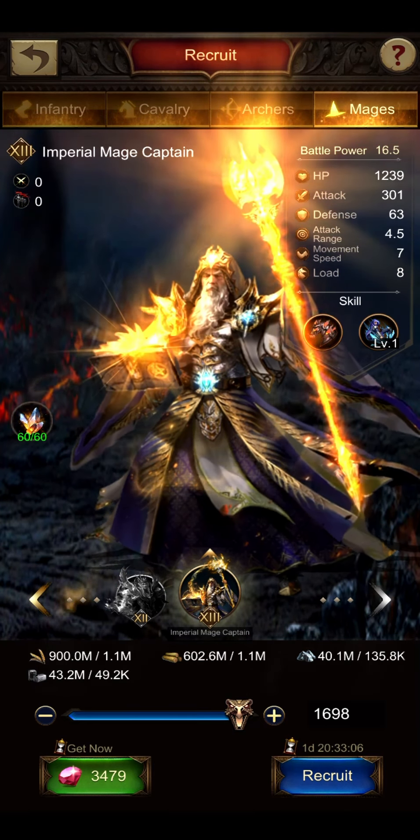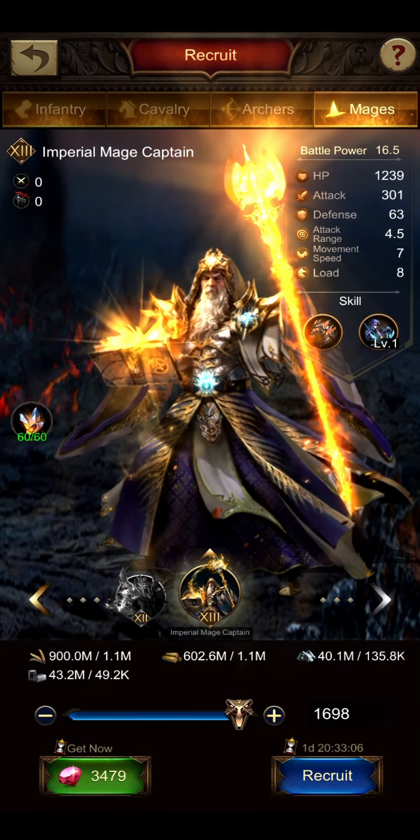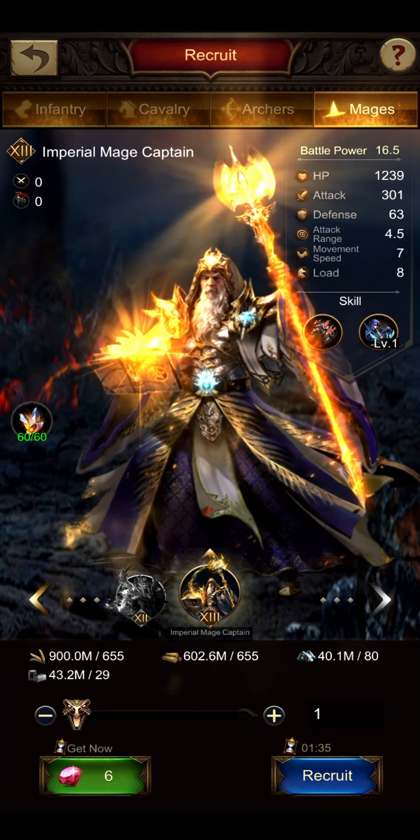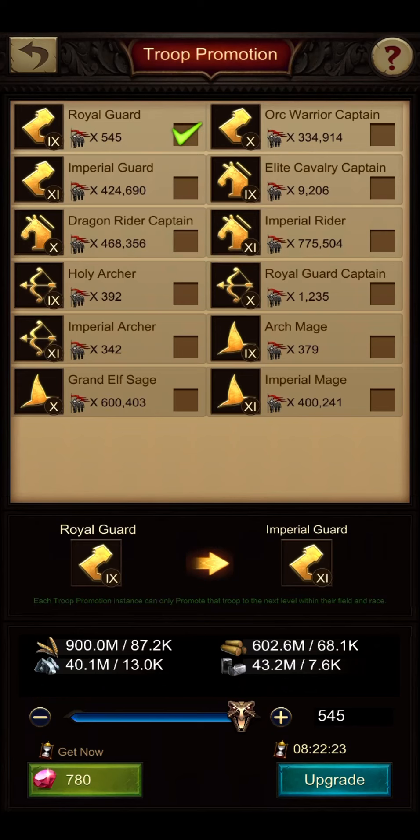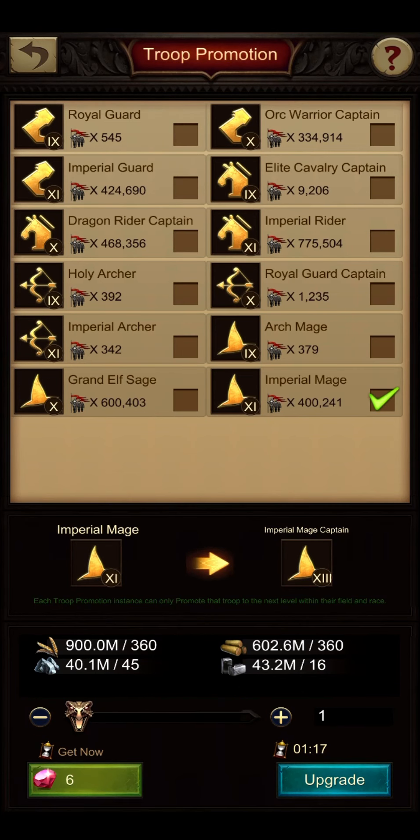What we are going to compare now is the recruitment time. For one tier 13 mage I need 1 minute 35 seconds, and if I promote one of my tier 11 mages it takes 1 minute 17 seconds — a total difference of 18 seconds. Keep in mind that promotion is always faster than actual recruitment. You do need to have the lower tier available to promote, but depending on how you play, that shouldn't be a problem.